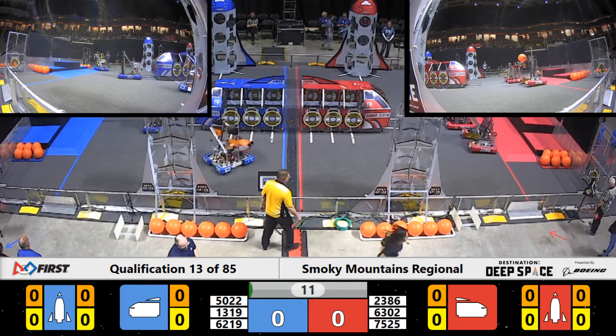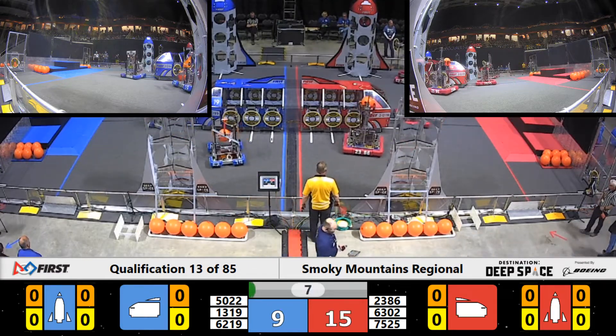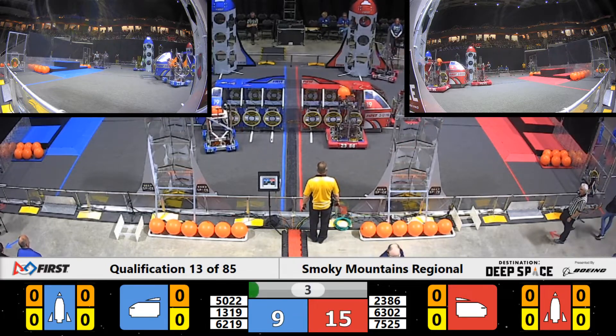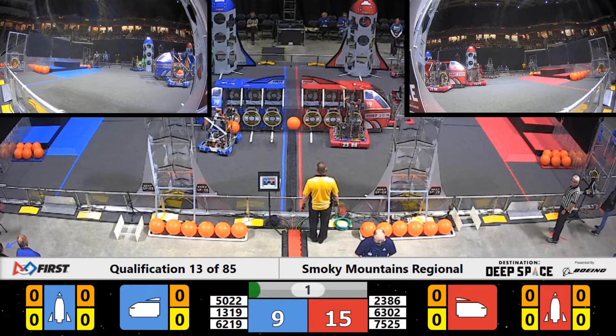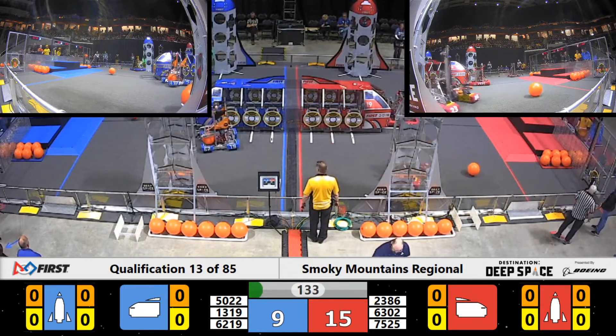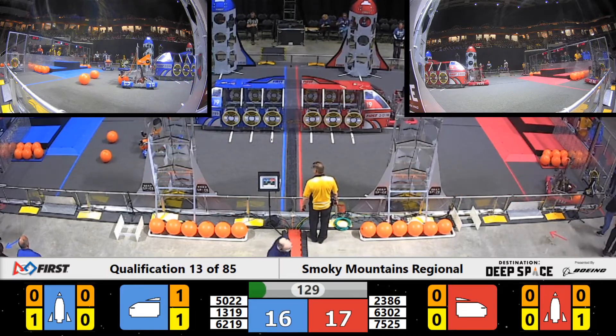All six robots in motion. 50-22 lining up, places a hatch panel for two points. 23-86. Trojan almost gets cargo into the red cargo ship. And Red Alliance is out in front, 15-9, as the sandstorm clears.